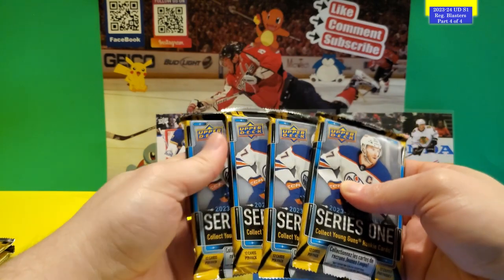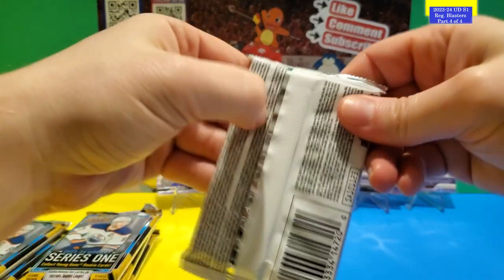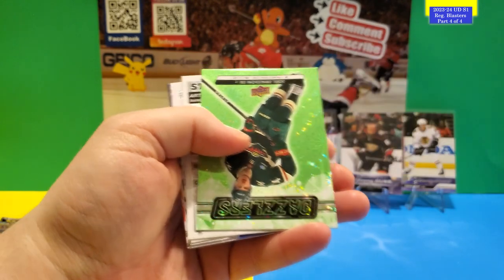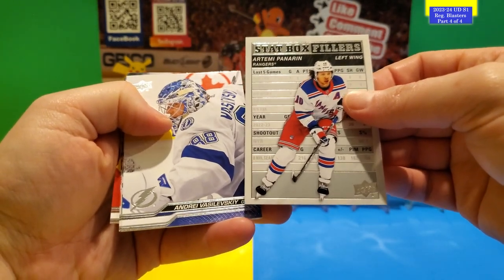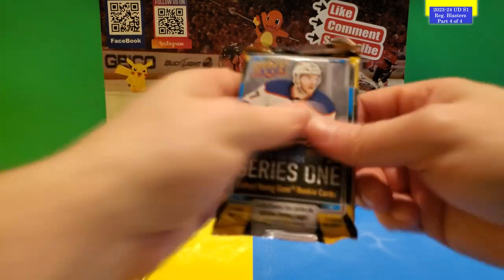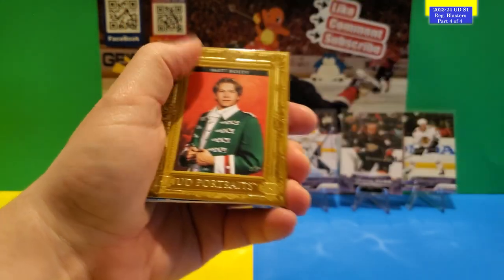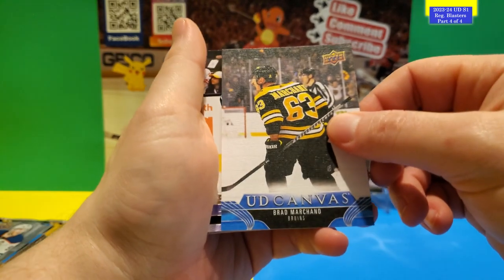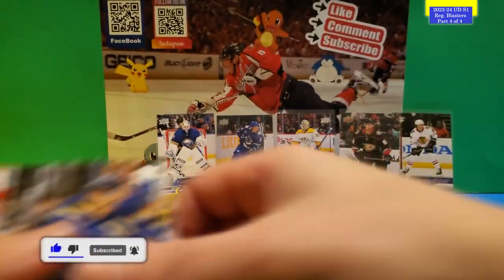We're in the home stretch — this is the last box. Four packs here and two extra ones on the side that we'll open afterwards. First pack: Glossy O Peachy Aiden McDonough, dazzlers of Joel Eriksson Ek, Slapshot Fillers of Artemi Panarin — rest is base. Next pack: Star Surge of Andre Kuzmenko, Matt Boldy, UD Portraits, UD Canvas of Brad Marchand, and the Young Gun is Henry Thrun — a regular Young Gun.